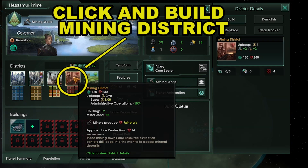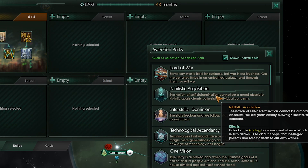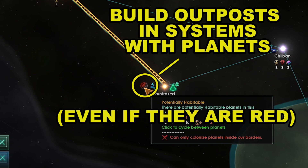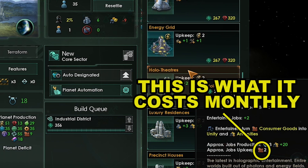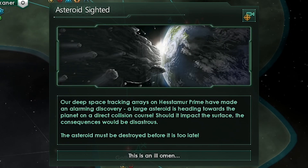Let's now make a mining district. The last tradition in the prosperity tree is available — take it and an ascension perk will become available. We will want to pick technological ascendancy first for more research and more rare tech. Make sure as you're acquiring systems that you get every system you survey that has a planet on it — even if it's not habitable now we will terraform it and colonize it later. Our amenities on this planet are low; we need it above zero at all times so let's build the holotheater — it will cost two monthly consumer goods and we have six so we can afford it.